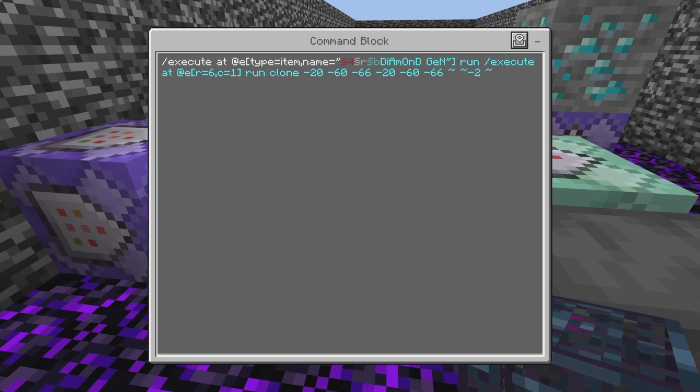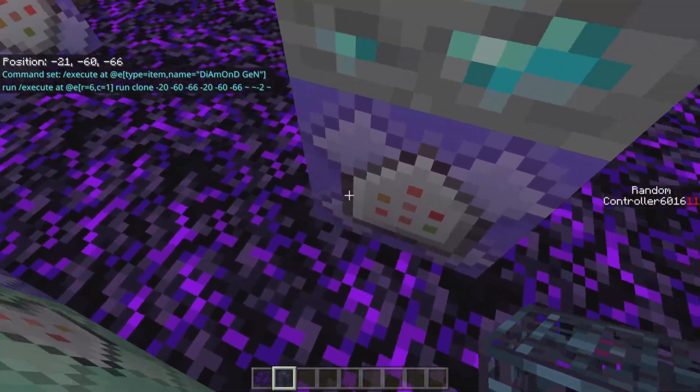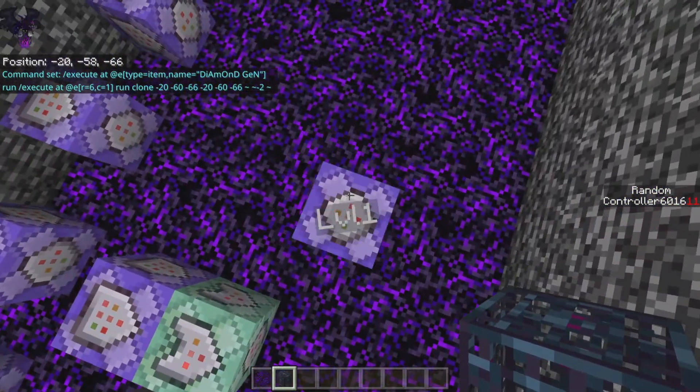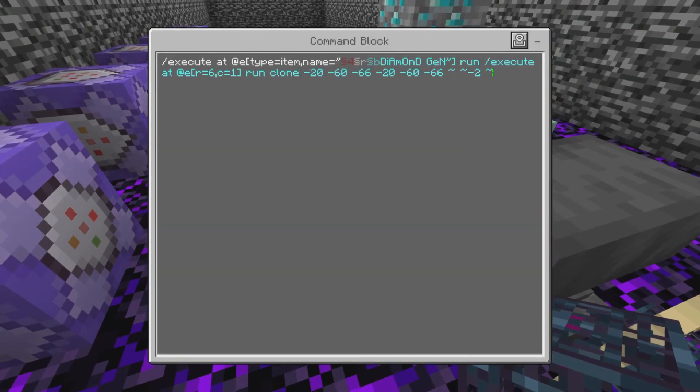...minus 20 space minus 60 minus 66 — those are the coordinates of this command block right here. It uses those coordinates twice, so make sure you do the same coordinates twice.